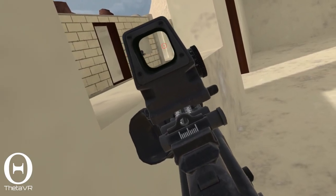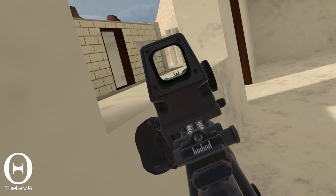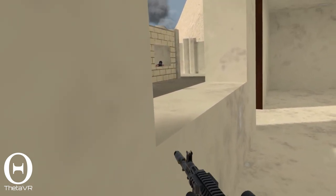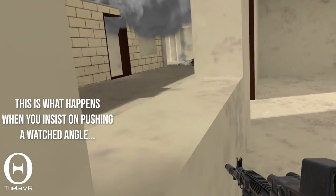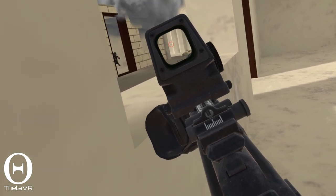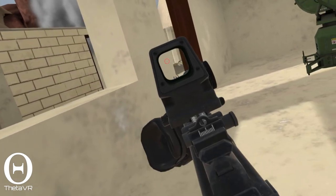One question I get all the time is how do you deal with corners when you know they're being watched? The first answer is to find an alternative pathway. If you have a good reason to believe an angle is being watched and you're going to either trade or die for free, then that's not an angle you should be challenging in most cases. Good positioning is everything in any low TTK FPS, VR or not. Running into an inferior angle and hoping they miss is not a viable long-term strategy. All that being said, there are situations where you don't have much of a choice, or you believe you can and should try to outplay whoever is on that angle. There are four different ways I suggest handling this situation: smokes, flashes, frags, and pre-firing. These options are not mutually exclusive, so you can and should combine them as needed.